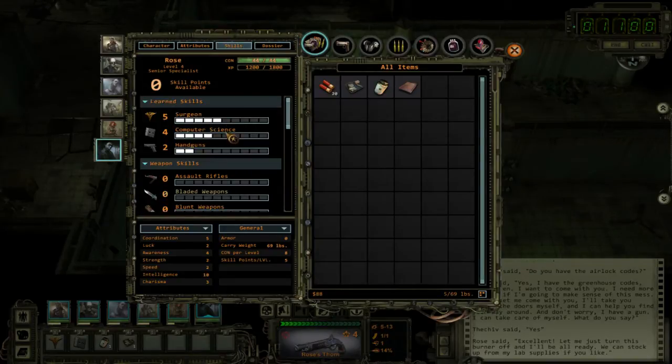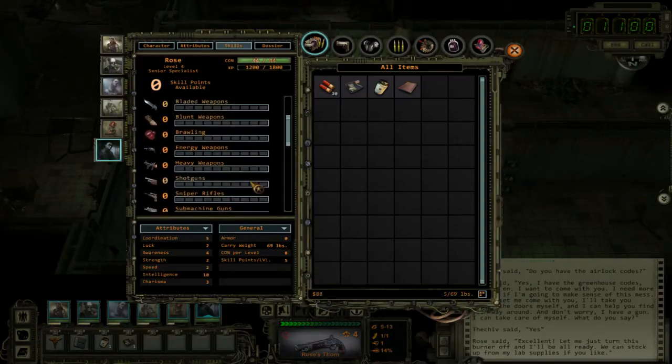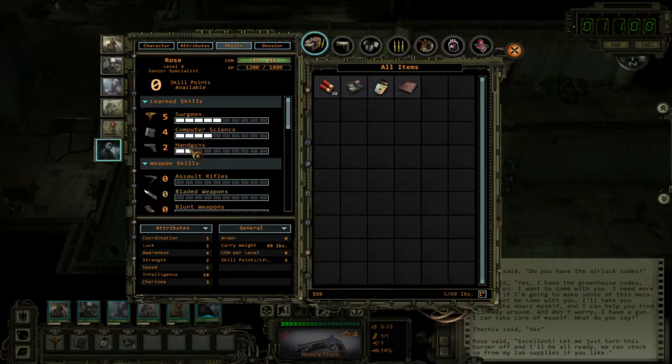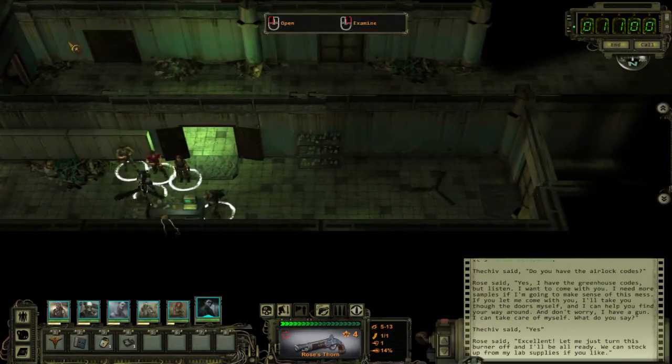Skill-wise, she's a surgeon — awesome. Computer science — awesome. Handguns — great. Not much else. Her shooting ability is not going to be great, but it uses 12-gauge ammo and we like that. Let's start going and looking through some of these doors.